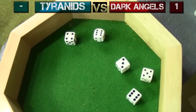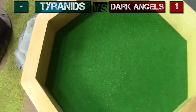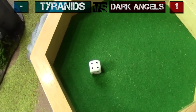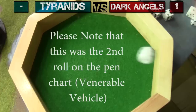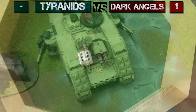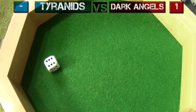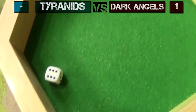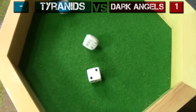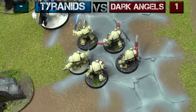Psychic Phase — the Tyranids get five dice total. Hive Tyrant uses all five to try Warp Lance on the Land Raider. Goes off with Perils! On the Perils chart — a one! Leadership check — if he fails this he's gone. He's okay, just takes a wound, three wounds remaining. Needs a three to hit — it hits! It pens! And it's a six plus one — Explosion! The Land Raider explodes! Distance of explosion: two inches. Six required to wound the Hive Tyrant — one wound, three-up armor save — he's okay. Four required to wound guys inside — three two-up armor saves — all okay.